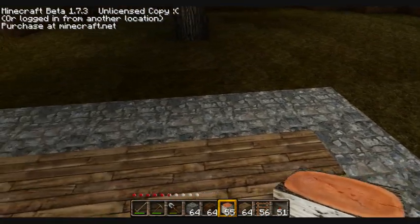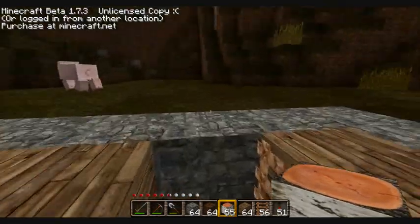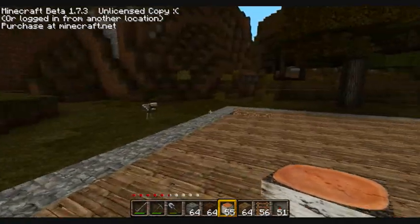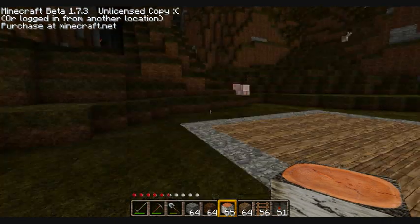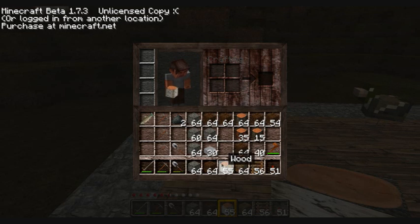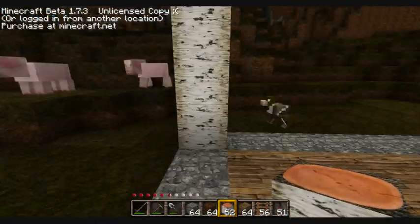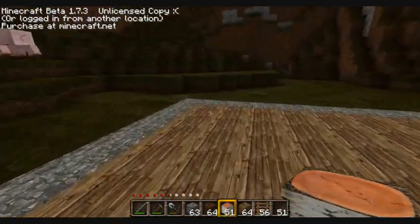Let me show you the dimensions: one, two, three, four, five, six, seven, eight, nine, ten — and then one, two, three, four, five, six, seven, eight, nine, ten, eleven, twelve. Now that we have the dimensions, we're gonna start working on the proper house, not the basement. I'm using birch wood and some cobblestone.